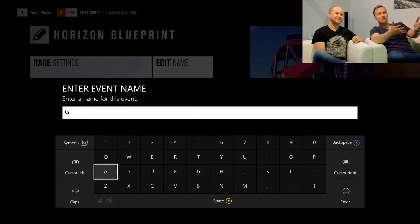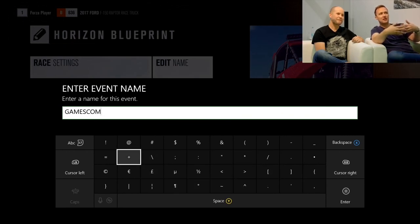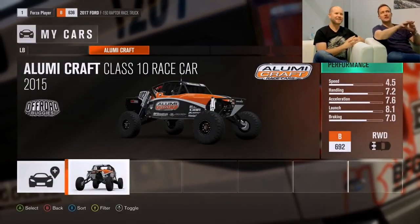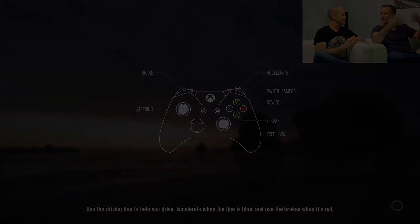And we can give it a name. The great thing about this — the reason we give it a name is because as soon as we create this, it automatically populates into all my friends' games as well. So immediately they can play the race I've created, and they know it's from me because they'll see my gamertag.